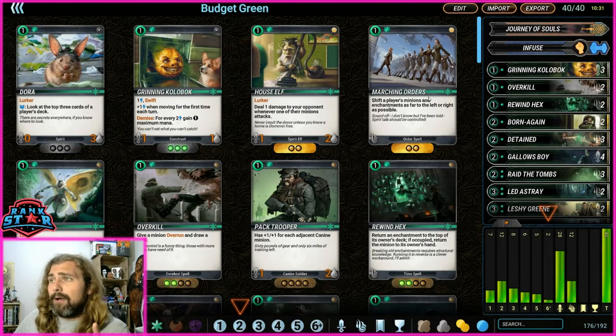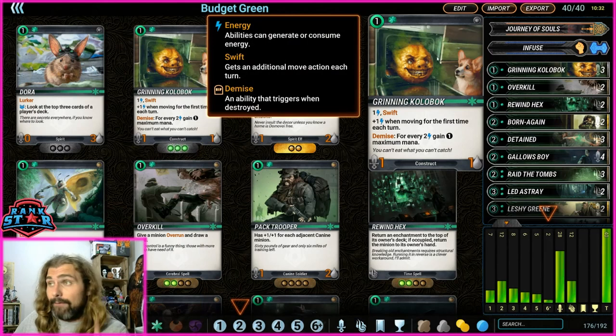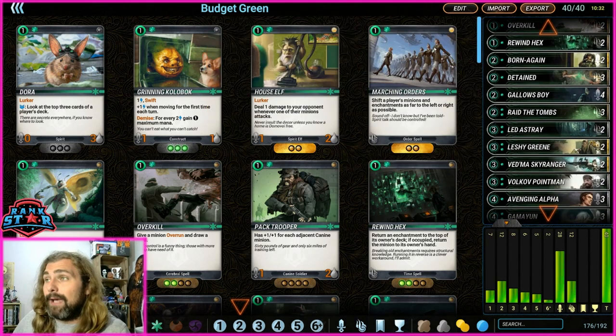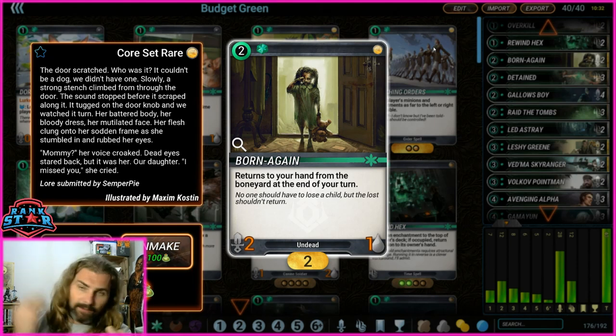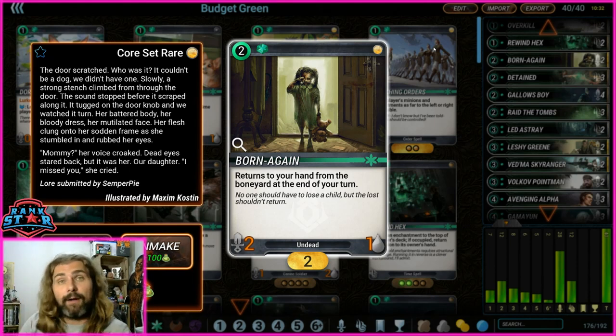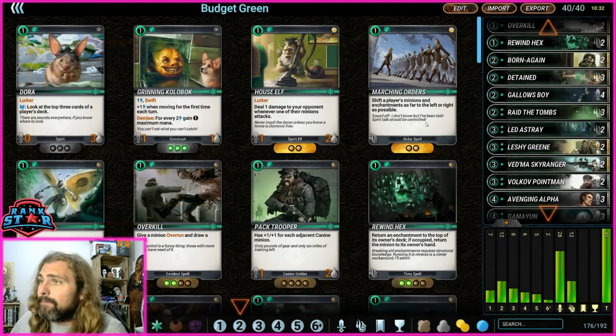Cobblock is your first craft — it'll be in almost any mono green or ramp deck guaranteed. Born Again is another must-craft: it returns to your hand from the boneyard at the end of your turn, so it just keeps bouncing back. If you need to burn a card for mana to get your Sky Ranger up or play it as a blocker knowing it'll come back to hand, it's such a good utility card.